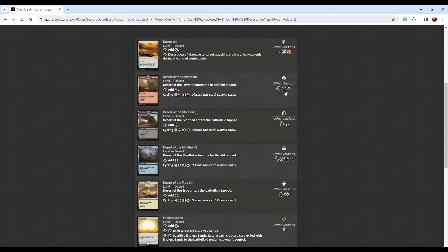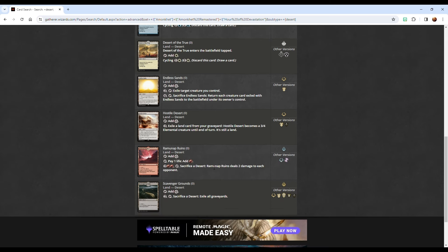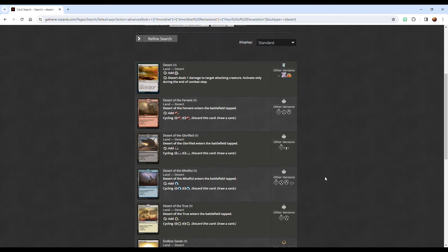Although we have seen reprints in various things like commander sets for '21 and '22, Ikoria for instance, as well as the Warhammer 40K commander decks, Jumpstart 2022 — a number of things have played around with the concepts of deserts, including Time Spiral Remastered fairly recently. So there's a lot of room here, not only for reprints but also reimagining of the types.